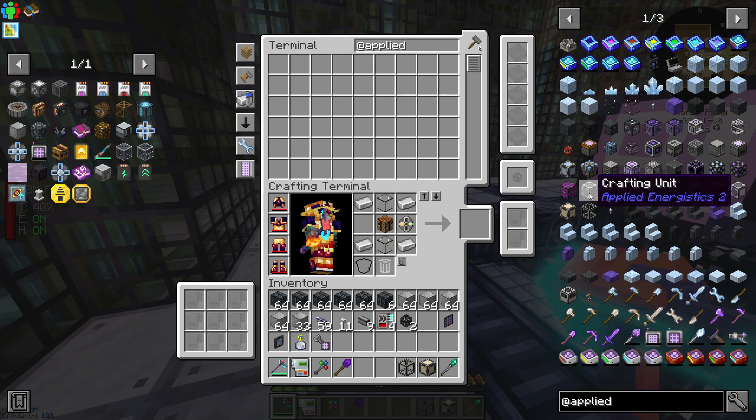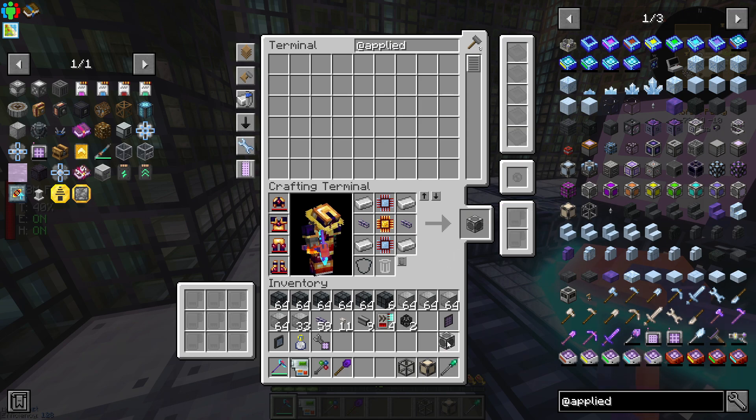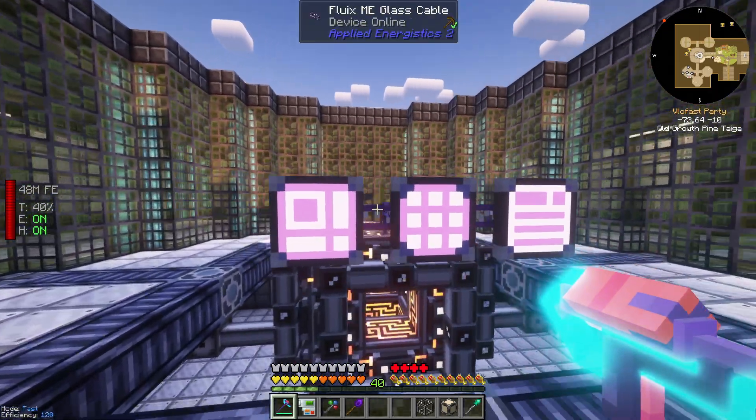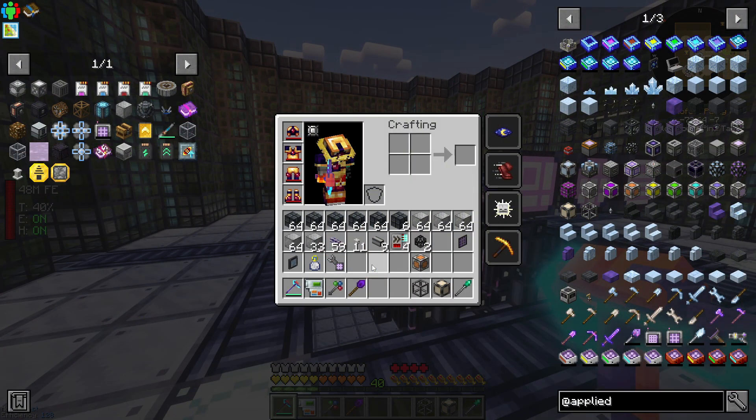We have these blocks: a crafting unit, a crafting co-processing unit, and crafting storage from 1k, 4k, 16k all the way to 256k. We need to make a minimum of the crafting unit and the co-processing unit. If we put them together we get a 1k crafting storage. This is basically like RAM — we need to give our computer some RAM so it can handle whatever we're telling it to do.